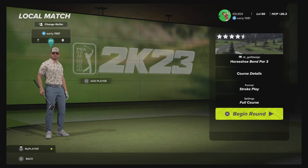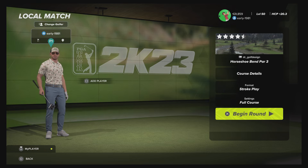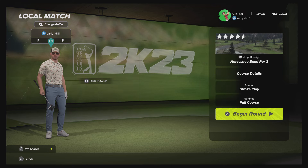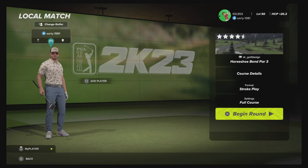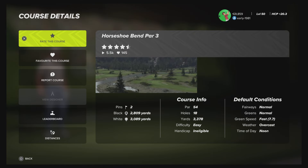Hey golf fans, welcome back to the channel. Today we are going to be showcasing what I believe is the best par 3 course in PGA Tour 2K23 — Horseshoe Bend Par 3, designed by the very talented Dr. Golf Design. This course did win Victor Lane's par 3 contest. Course details: par 54, normal fairways, normal greens, fast green speeds, overcast weather, noon tee time.